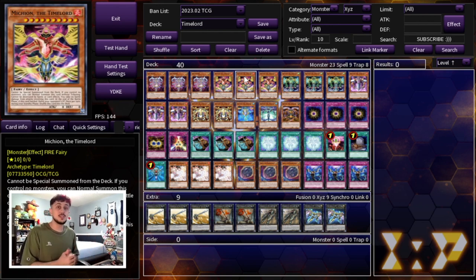They all share the effect where during your standby phase you shuffle the Time Lord back into the deck, but that's actually really important because it essentially lets you summon another Time Lord from your hand on the next turn, which is really powerful. So again, Michion lets you halve your opponent's life points.